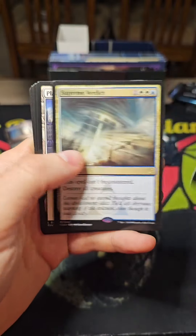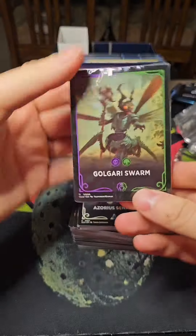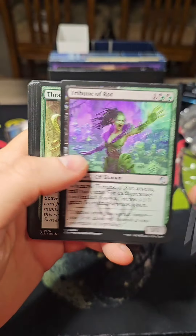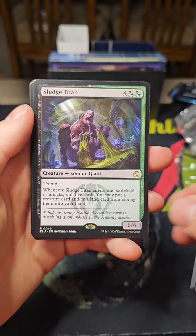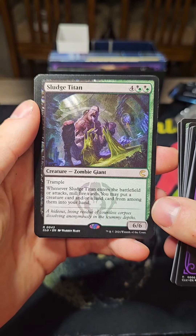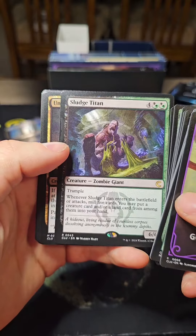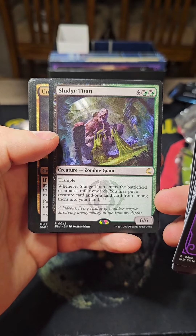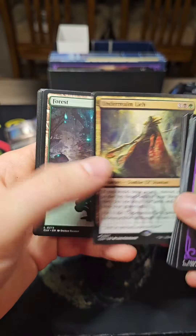Got an Oust, Lavinia, Supreme Verdict. Oh, new one — Golgari Swarm! Sludge Titan: enters the battlefield or attacks — mill five cards; you may put a creature card or land card from among them into your hand. So it's an actual new Titan in that Titan cycle with the ETB and attack triggers at six mana, six/six. That's really cool. They snuck one of those in here, along with an Underrealm Lich.